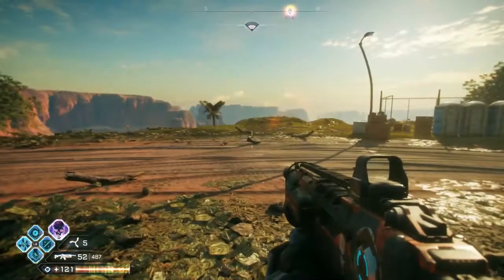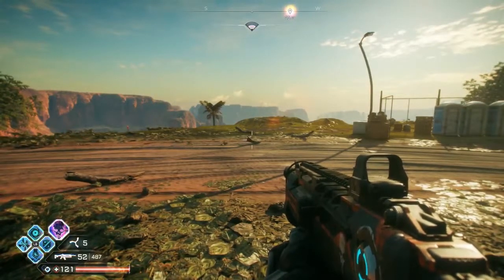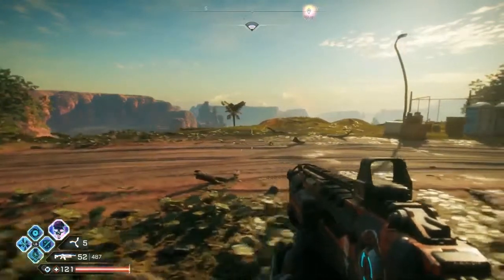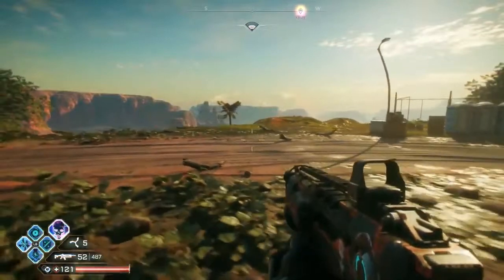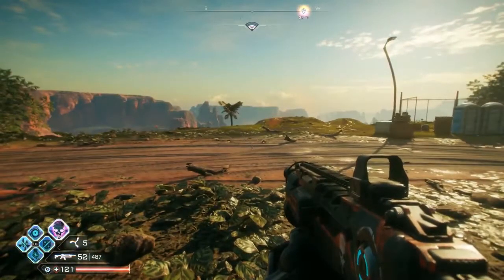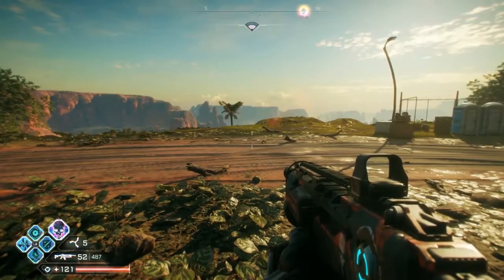There was a lot to unpack in that nine minutes we just showed, so what we want to do right now is slow it down a little bit. We'll show you the core abilities and some of the upgrades, but just caveating - we're doing this in a hacky way, giving you a peek behind the curtains. Prairie's going to spawn a couple enemies, show off some abilities, and then we'll run out to an outpost and put it all together.